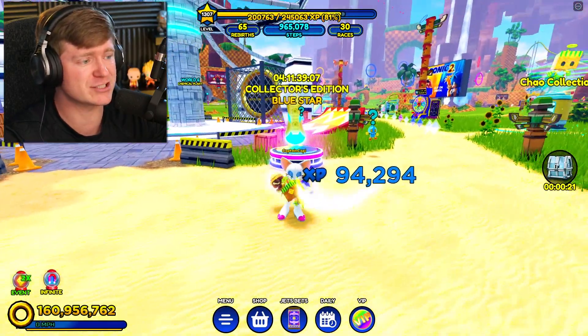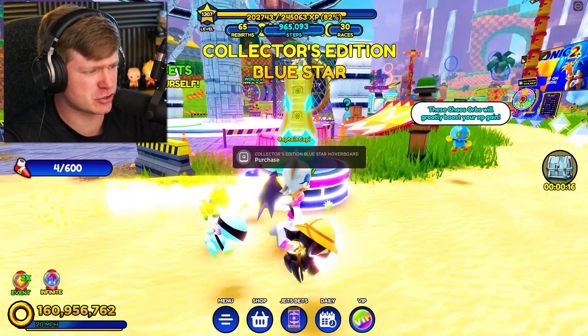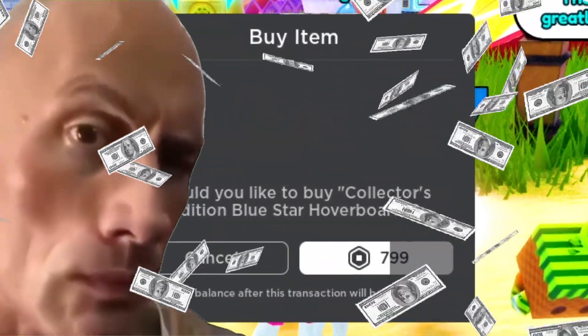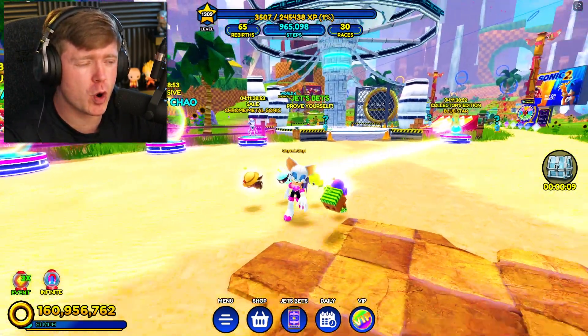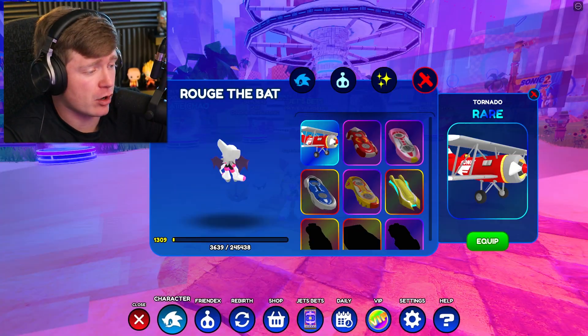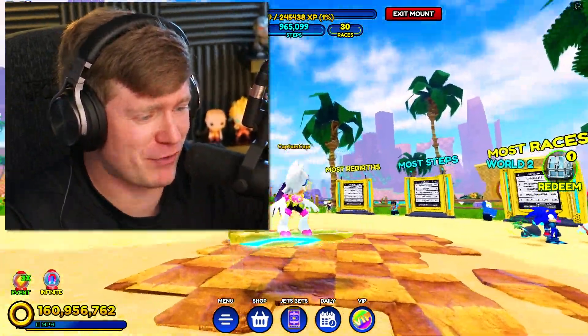One thing I want to show you - Collector's Edition Blue Star. This bad boy right here is absolutely beautiful. It's a hoverboard, I'm pretty sure. And for $7.99, we're going to get it. I'm just going to go ahead and do it right now. I bought that new hoverboard, and off the rip I've got to see it on my feet. Look how good that looks. Let's go ahead and throw it on the feet right now.